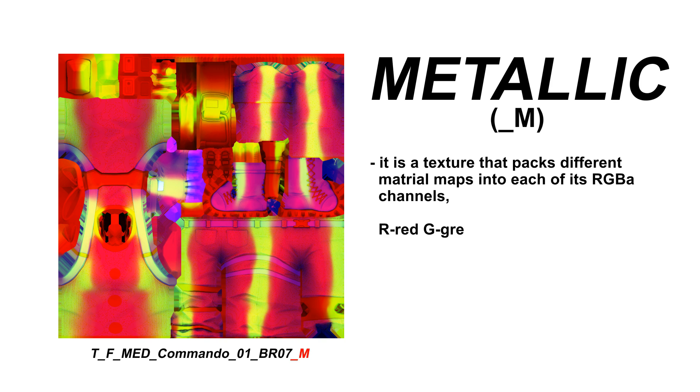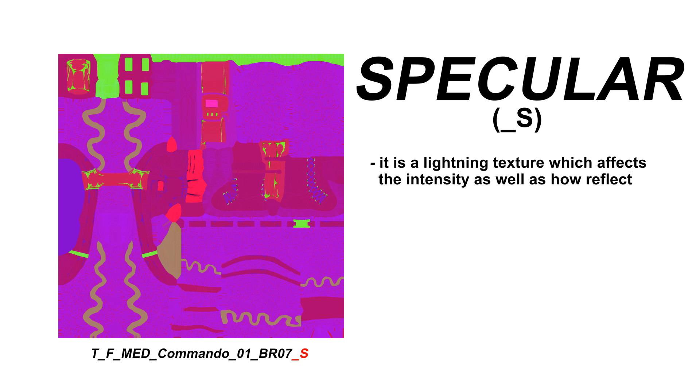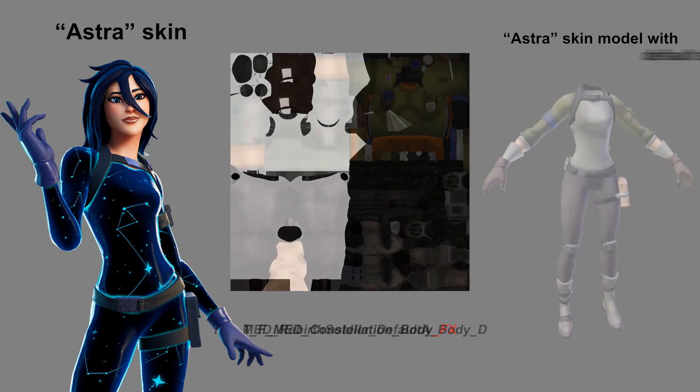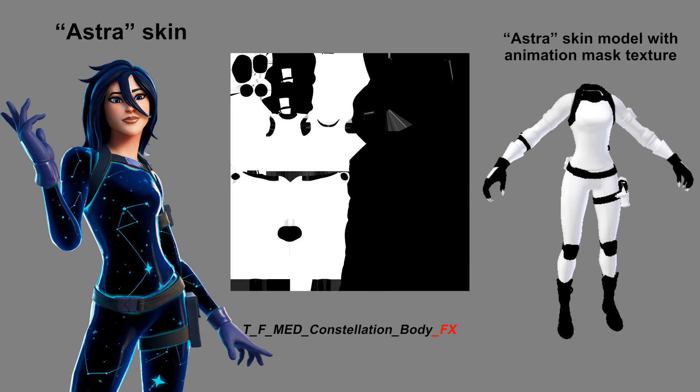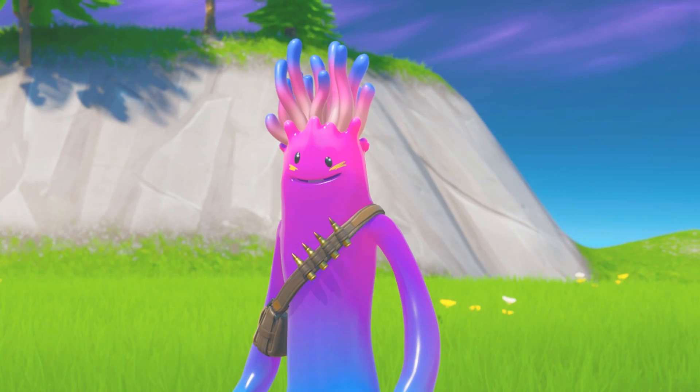Underscore D - Diffuse: changes color and texture itself. Underscore N - Normal, also named normal map: a type of bump map that allows you to add surface detail such as bumps or scratches to a model. Underscore M - Metallic: a texture that packs different material maps into each of its RGBA channels - standing for red, green, blue, and alpha - where each color sets the color space and the alpha channel sets the opacity or transparency value. Underscore S - Specular: a lighting texture which affects the intensity as well as how reflective or shiny the texture is. For most animated skins there is an effects texture which defines the areas the animation should be applied to, working like a mask.